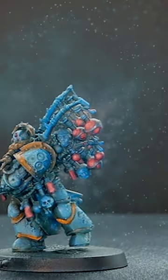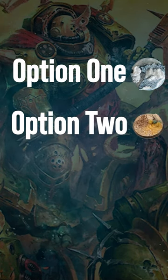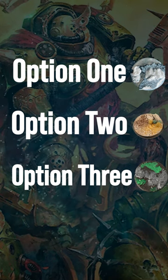So I've got three options that I'm playing around with. The first is a white winter base like this. The second is the brand new desert bases from Gamer Grass. And the third is a classic toxic quagmire base that really fits the Death Guard's scheme.